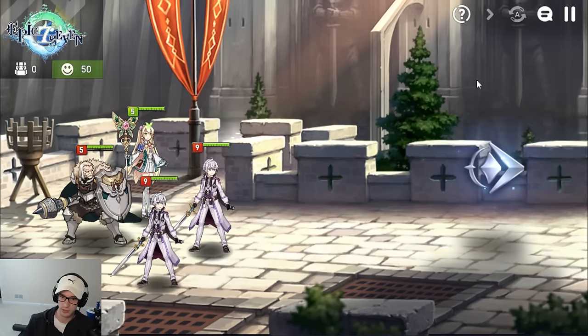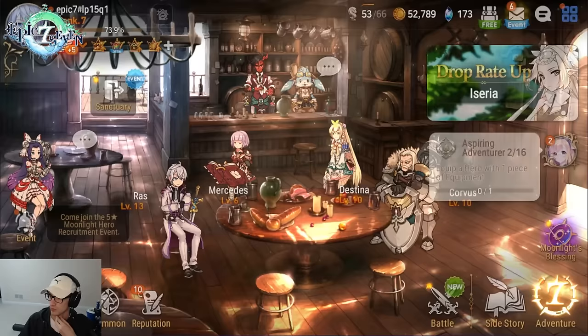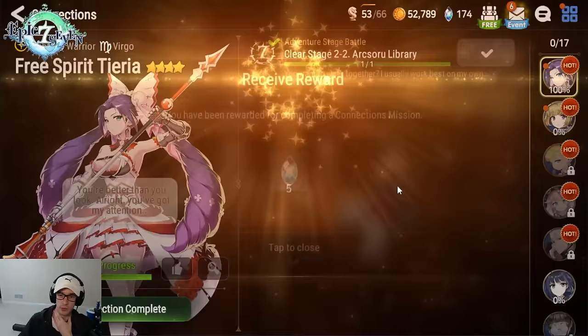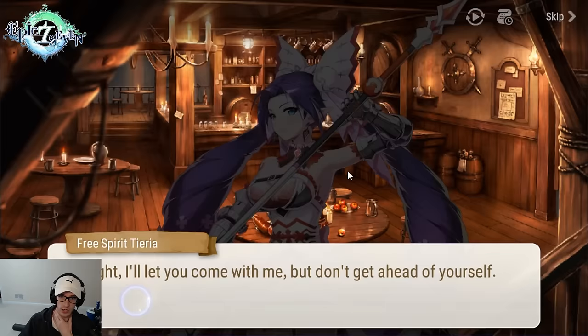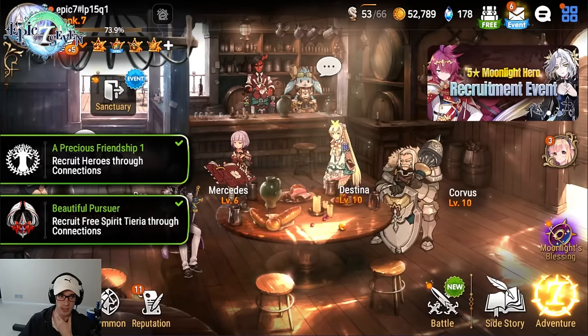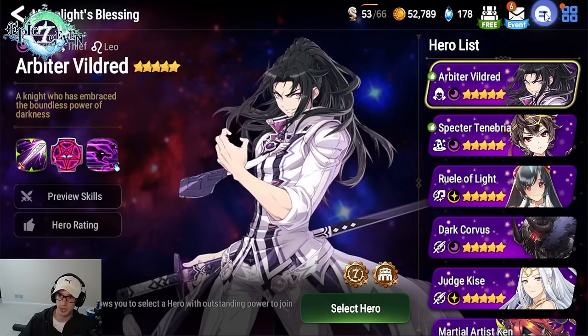When you finish the stage after this, you'll be getting Mercedes and she'll take up the fourth slot automatically. Once you clear stage 2-2, you can get your Moonlight Blessing character. We did 2-2 because this is where you get T-Area. So we're setting up our story-clearing team all at once and going over the Moonlight Blessing. Nothing has changed about what we're taking, but the character tiers have changed slightly — go grab T-Area, then we're going to take Spectre Tenebria.